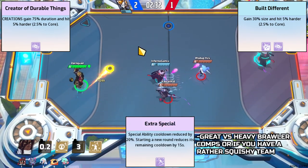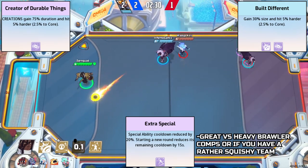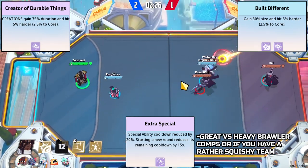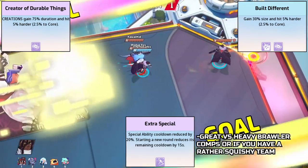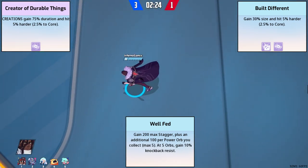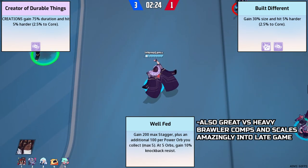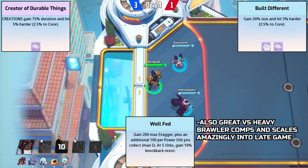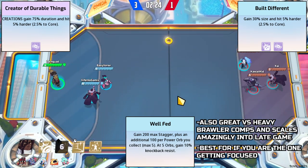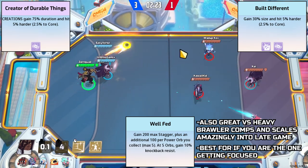Extra Special is really good if they have a heavy brawler comp and you think you're going to need your special on a lower cooldown — so if you see Juliet and X on the enemy team, or Drekkar, maybe you want to make your teammates feel a little extra special. Well-Fed is the last one I'd recommend to beginner players because it's good against heavy brawler comps and scales you really well into the late game. However, compared to Extra Special, you take Well-Fed when you think more people are going to be focusing you.